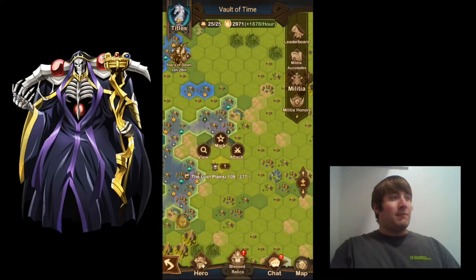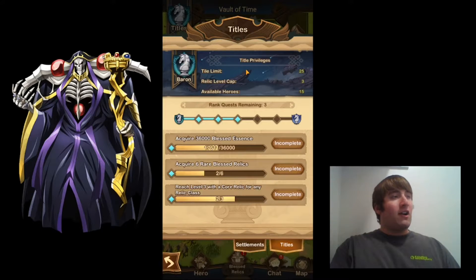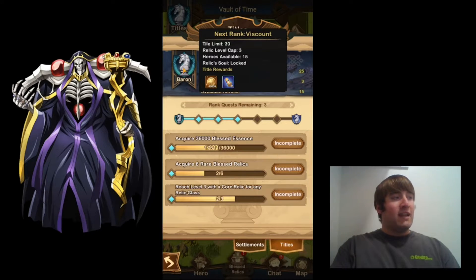I'm going to show the titles now. You start off as Squire, and this is how you increase your title - you complete these missions, and there are six missions for each title increase. I've already completed three of the six for Baron. As soon as you complete all the missions you'll be able to upgrade your title. You go from Squire to Knight, then to Baron, which is where I'm at now. Each time you upgrade your title, you get the rewards.